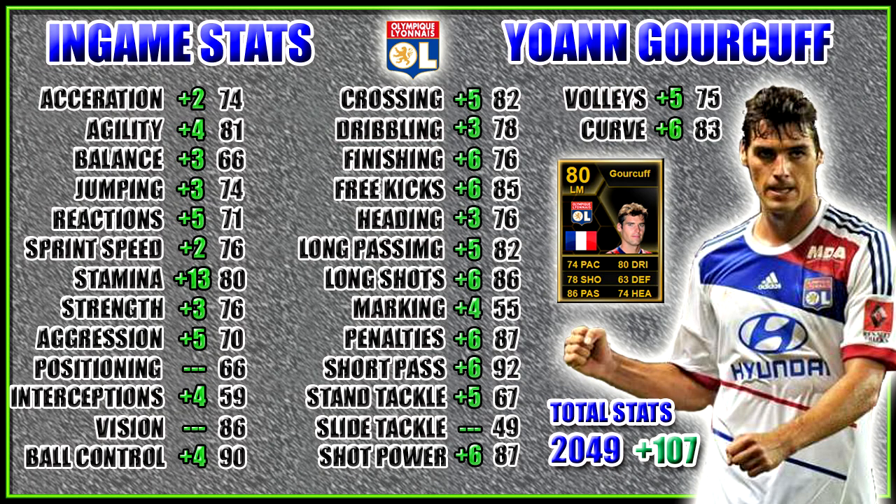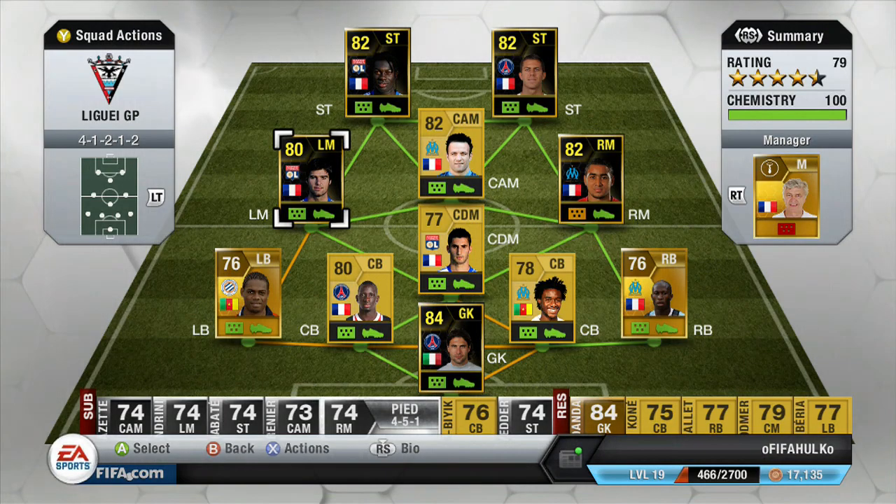Let's have a look at his in-game stats now. He's got pretty average gains there across the board. His highlights are his 90 ball control, 92 passing, 87 shot power and 85 free kicks. You can pause the video now for a close look at his stats and his overalls.